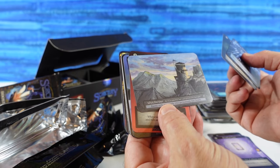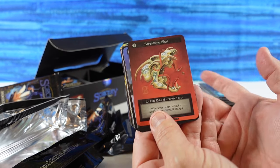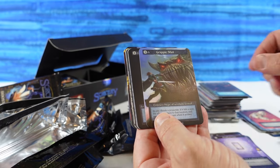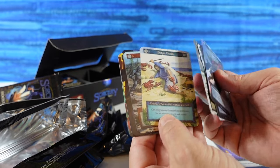The Watchtower — that's cool. So that's the second time I think we've found a core plus a foil. Screaming Skull by Melissa Benson — that is an Elite, I thought that was a Unique, my mistake. I need to learn how to read.